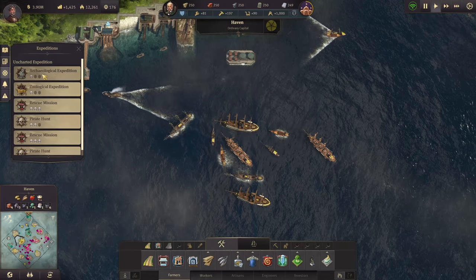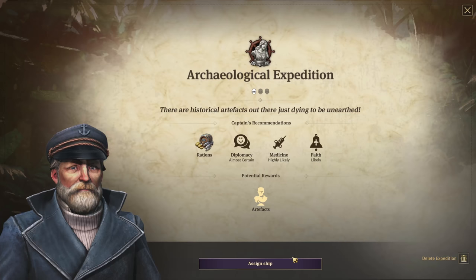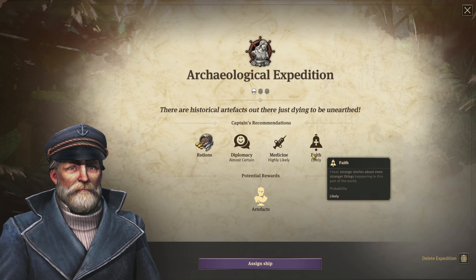It depends on the expedition difficulty — one skull, two skull, three skulls. The base morale also depends on the potential expedition expectations such as your diplomacy, your medicine, your faith, and so on.